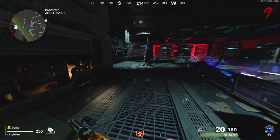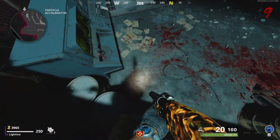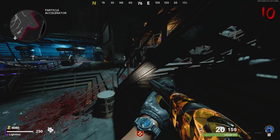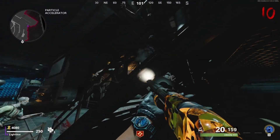For our next glitch, this is in Die Machine. All you want to do is make your way over to the Particle Accelerator, jump over this railing right here, and move left until you land on this barrel. All zombies will pile up right above you and it's pretty easy to do.